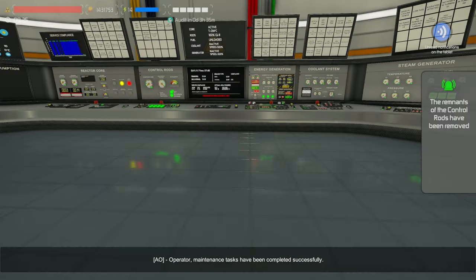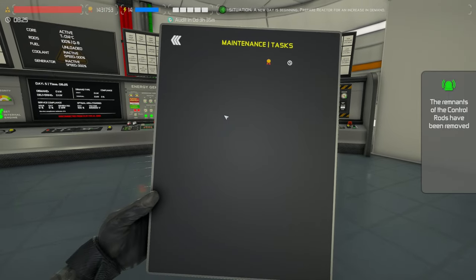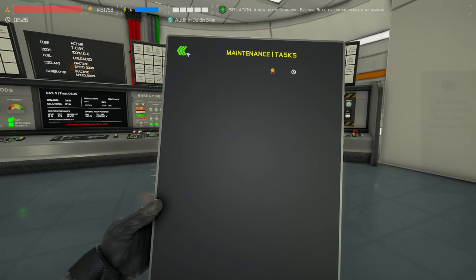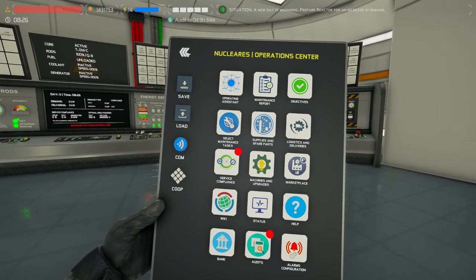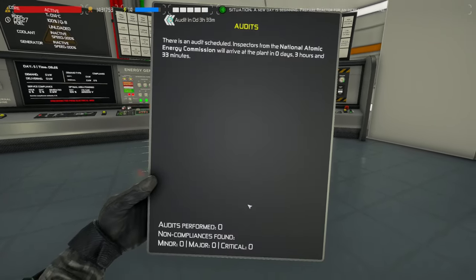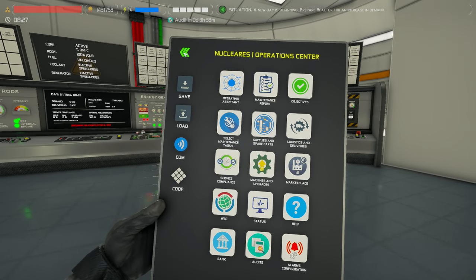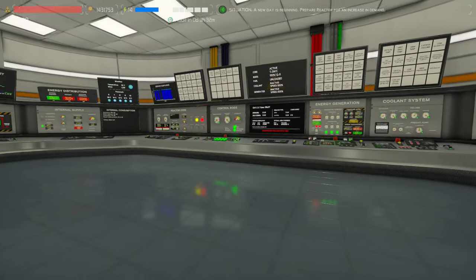I learned that the hard way when I had the removed outer core water coolant still on, and when I came back from this screen it was on fire — so that wasn't really good fun. We're finally out of here. AO has finished all of the actual maintenance tasks and everything should be at 100% integrity and 0% wear — that should be absolutely awesome.